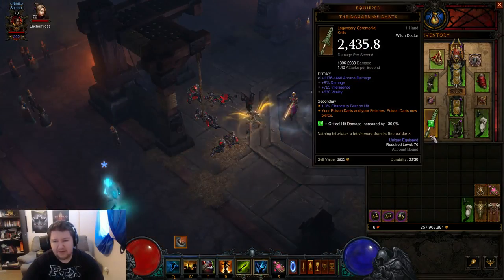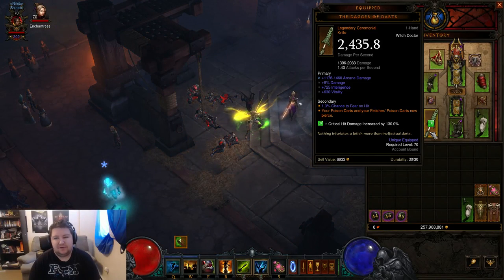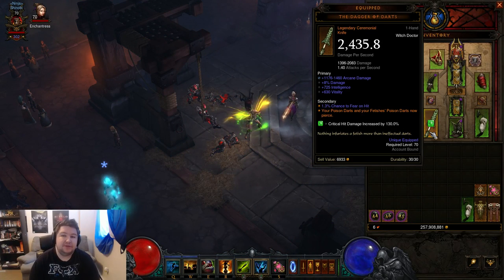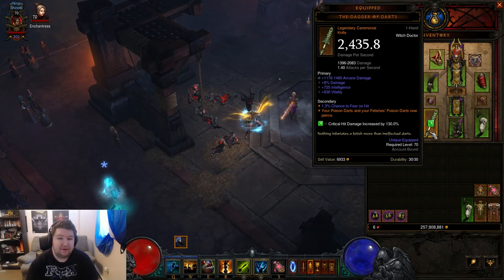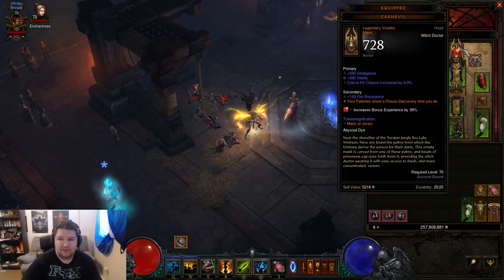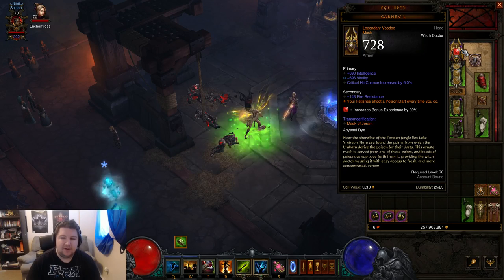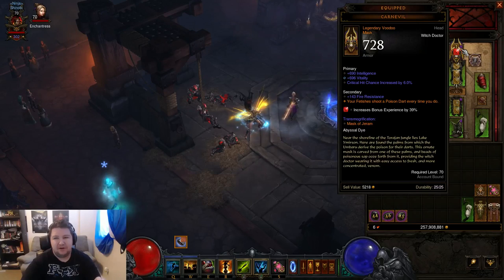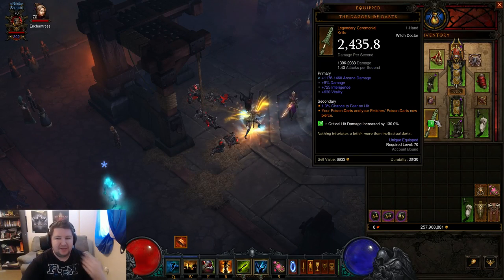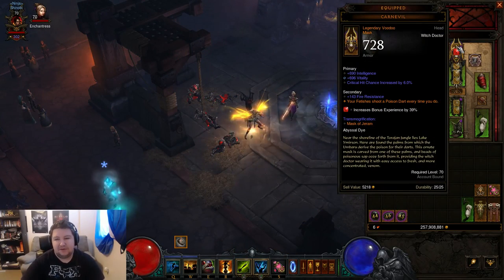So if you've never seen the Carnival build before — your Poison Darts and your fetishes' Poison Darts now pierce. Can you get away with using Dagger Darts without the Carnival? You kind of can, but it's really bad, and vice versa with the Carnival by itself. With the Carnival, your fetishes shoot a poison dart every time you do. Without Dagger Darts you don't get that pierce, and that's what it's all about — that's why you use Dagger Darts. This one rolled pretty well; obviously ancient would be better, but not too shabby.